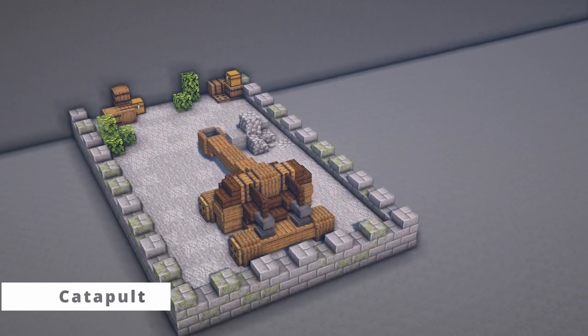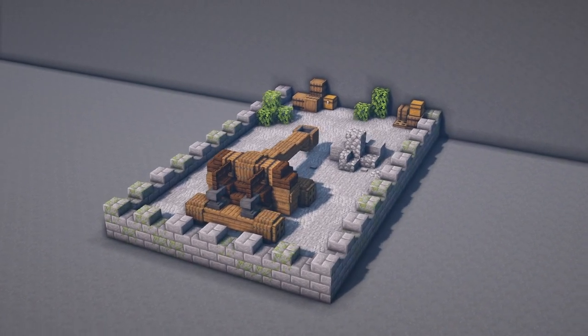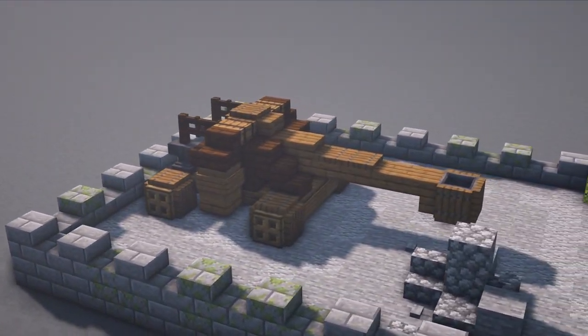For number 3, another compact design — this time we have a catapult. The catapult is a versatile medium to long ranged weapon used to throw projectiles such as steel balls and rocks towards the enemy castle walls.